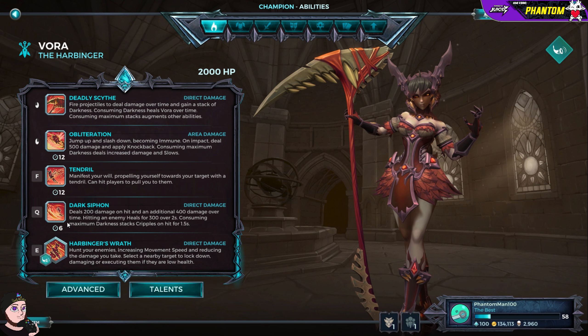Dark Siphon is her Q ability — this is my personal favourite. Deals 200 damage on hit and an additional 400 damage over time. Hitting an enemy heals for 300 over two seconds. Consuming maximum darkness stacks cripples on hit for 1.5 seconds. She throws out a powerful beam from the scythe — it's a big, high-power hit. The healing gives her some decent built-in sustain, especially combined with the Life Fruit item.